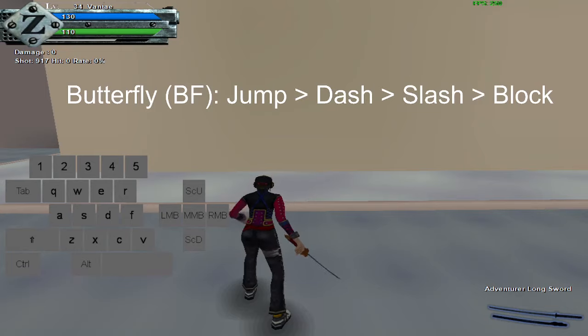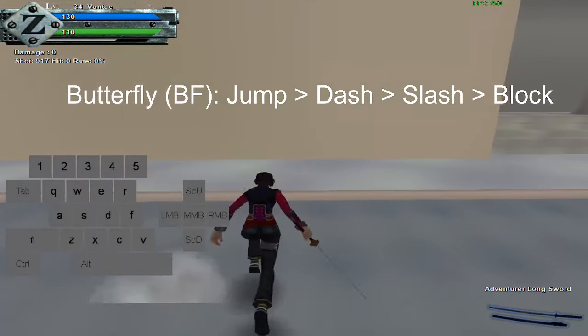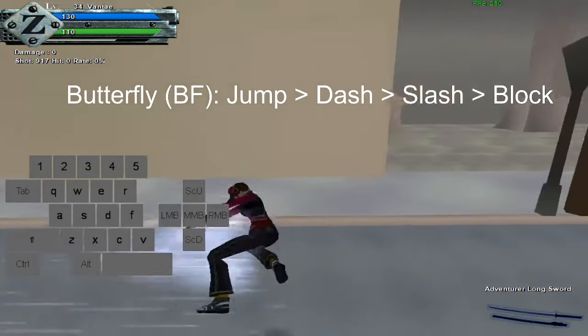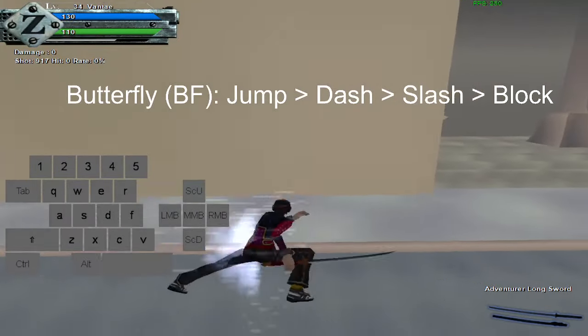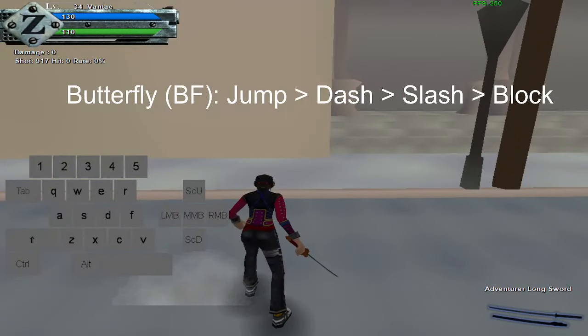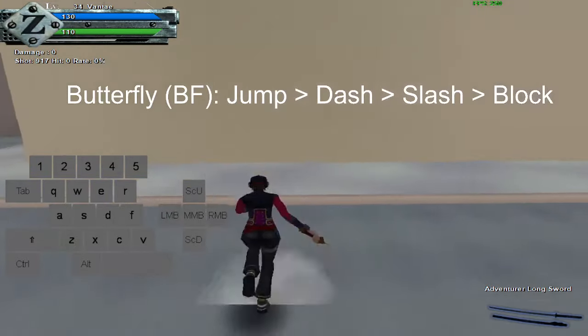Then next, you want to do jump, dash, slash, then block. The block key by default is shift — I have mine on shift or right click. To start, you can just press slash and then block. It looks a little sloppy, but as you get familiar with the timing, you can press slash and block at nearly the same time, and it'll look a lot cleaner.